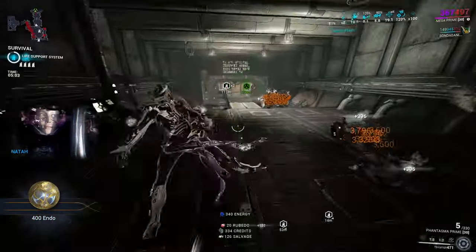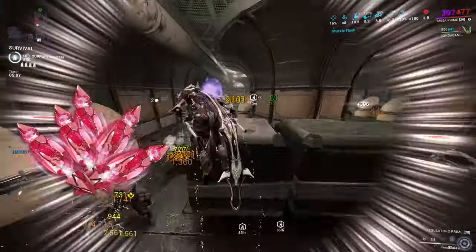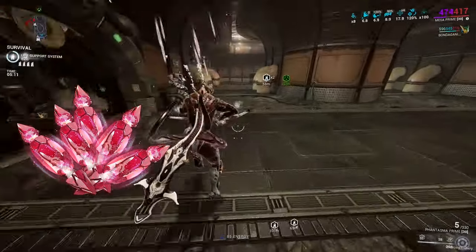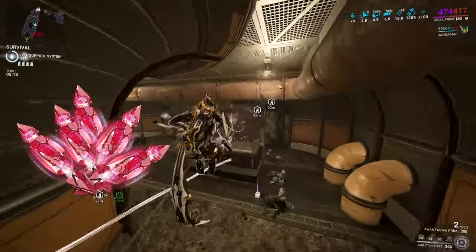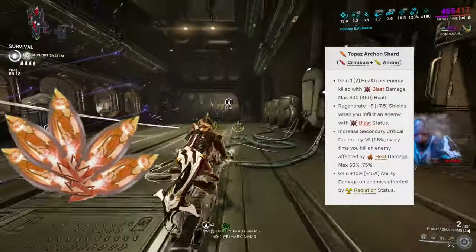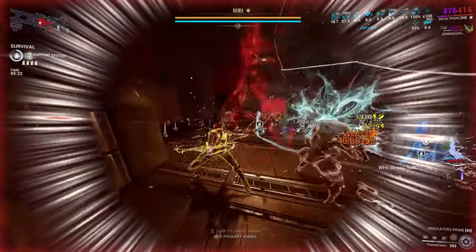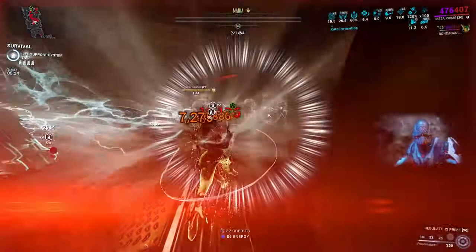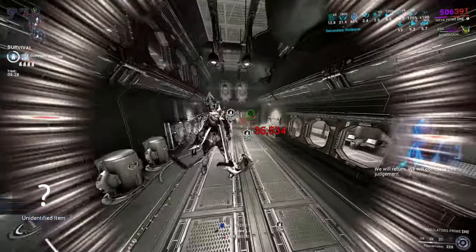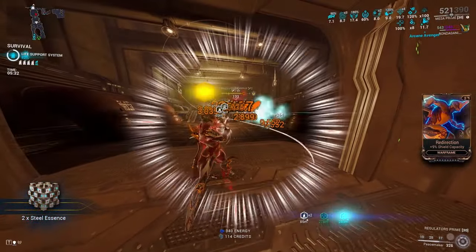You will be asking — in terms of Archon Shards, which is better? The Tau Forged Reds for critical chance for secondaries, go all in on strength, or the new Orange Shards? The Orange Shards give you crit chance when you get kills on enemies that are affected by heat procs. First, you need to know that too much of one thing leads to diminishing returns, so going all in on strength with the Red Archon Shards will be useless. You want to spread your multipliers.